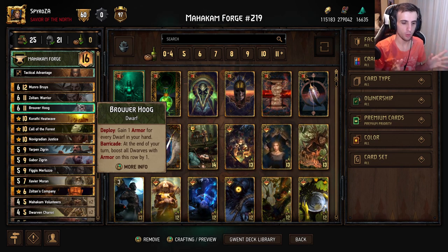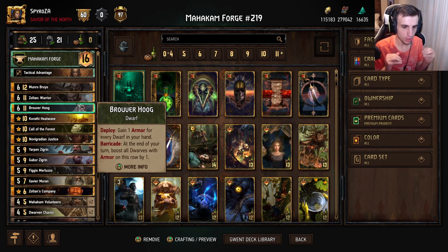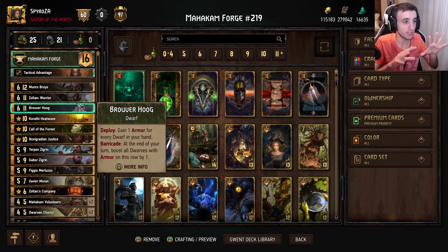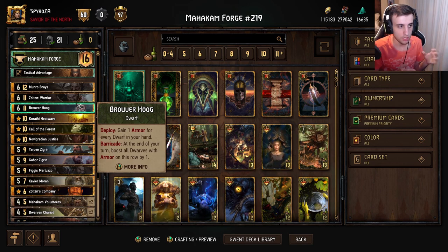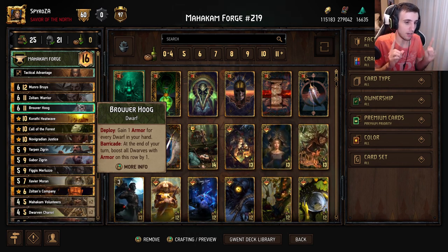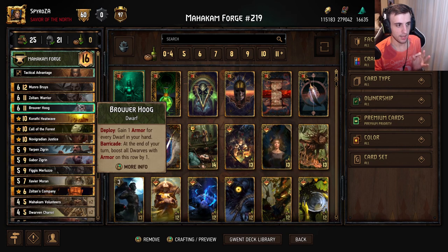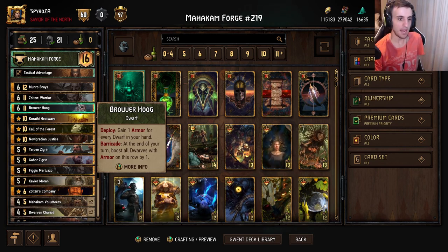That pass ability is very important for Bruva Hoog, the star of the show. Bruva Hoog gains one armor for every dwarf in your hand. Barricade means while he has armor, at the end of your turn he boosts all dwarfs with armor on this row by one. Think of this card like Gezeras but for dwarfs — but even better. Unlike Gezeras, you don't need adrenaline; you can play this card turn one, turn two, very early. It can come down and boost your entire row almost every single turn for an insane amount of points.